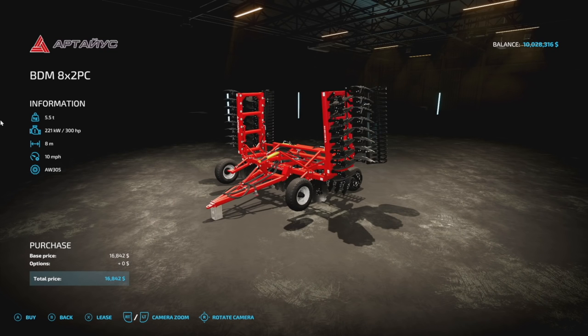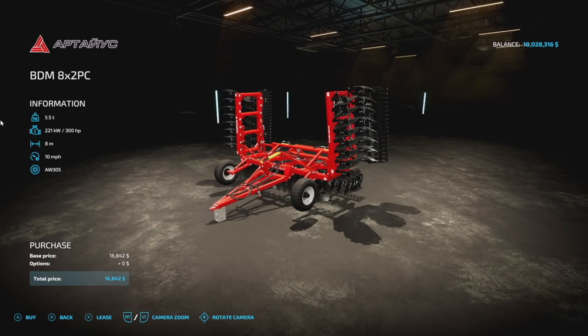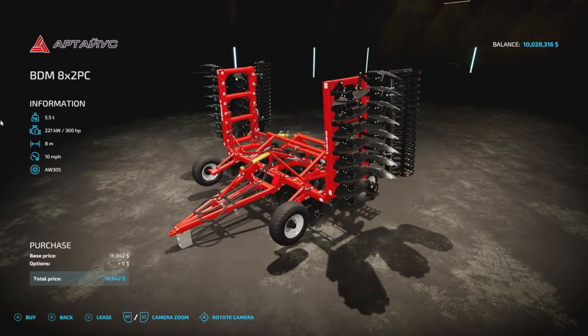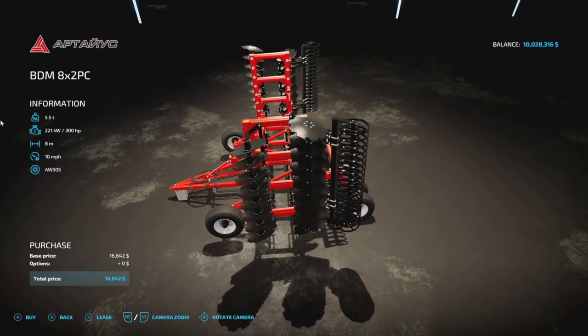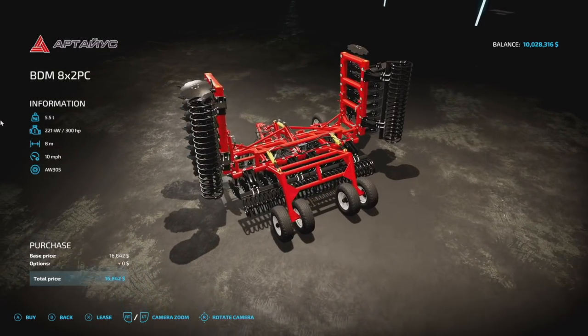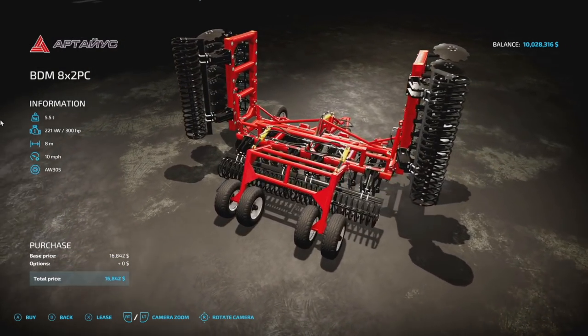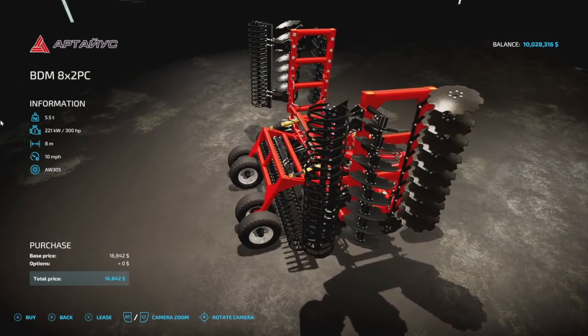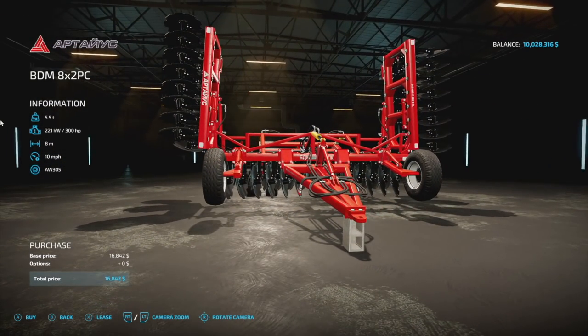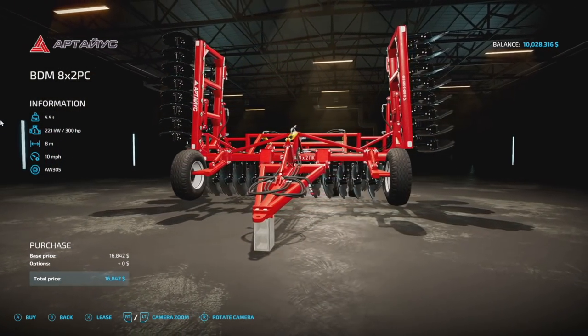Moving into PC-only mods, the first one is the BDM 8x2 — a big disc harrow. It's 5.5 tons, requires 300 horsepower, has an 8 meter spread at 10 miles per hour, and there's no customization. It is done extremely well and is from M. Artemov — their first mod on mod hub.